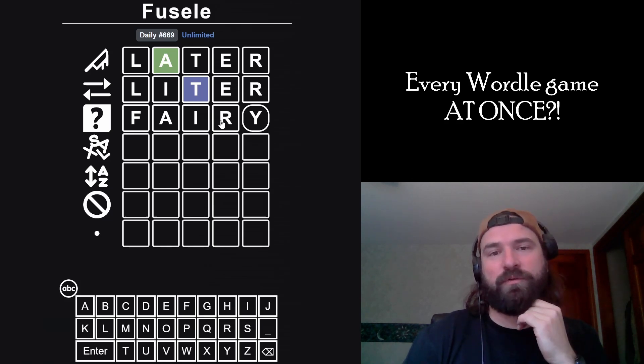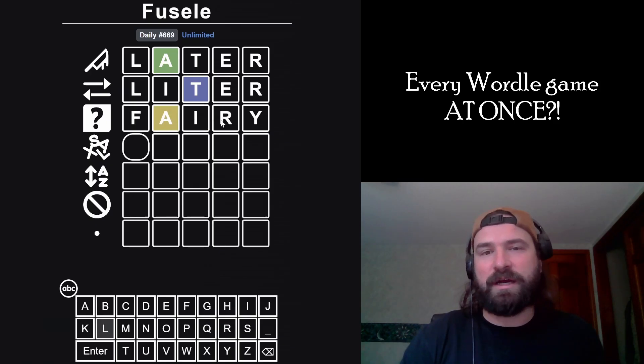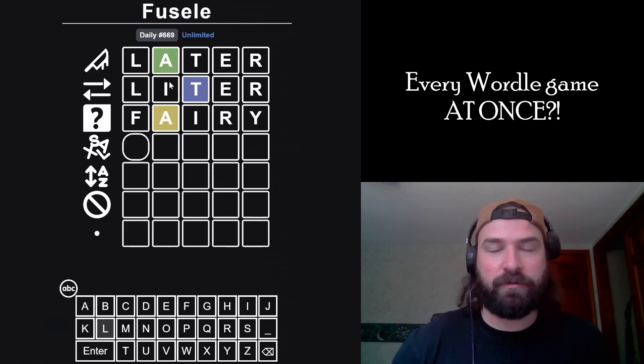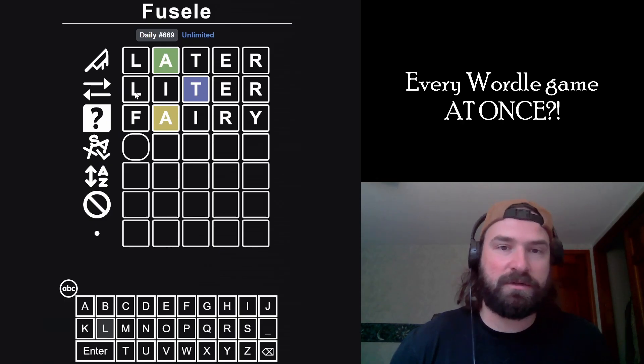I'm having such a hard time proving things. Wow, that's a great lie because we know that A goes here. That's the best thing that could have happened. So the A changed colors, meaning all of the rest of this stuff is true. So F, I, R, and Y are definitely not in the word, which means that either L or E goes after the A. It's not going to be the E, so it's going to be the L.